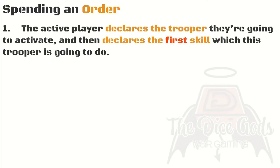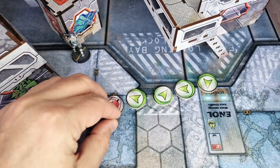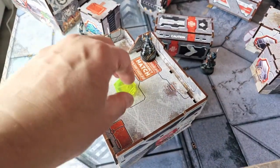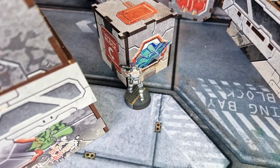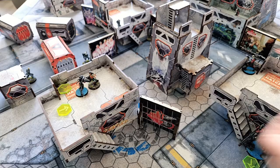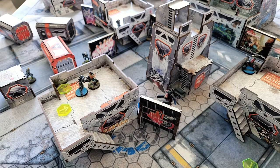Step one: the active player declares the trooper they are going to activate, making certain the reactive player is paying attention, then declares the first skill this trooper is going to do. It is good practice to track that an order is being spent here — either by flipping a token, moving them from one pile to another, or placing the order by the trooper using it. If a skill involving movement is declared, the active player moves the trooper to its final destination at this step.